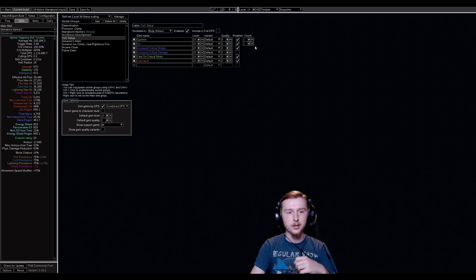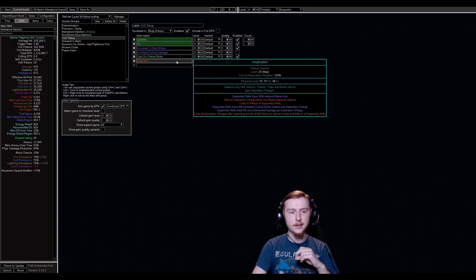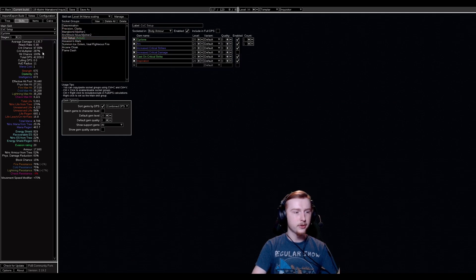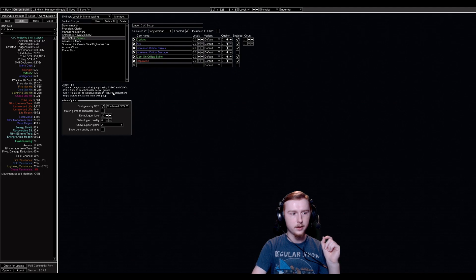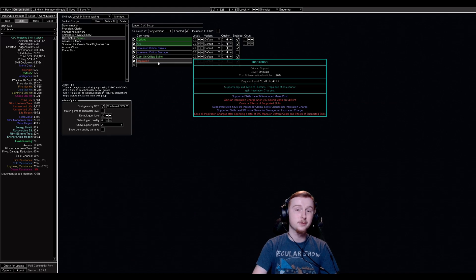Then we're going to have a cast on crit setup — this is just the five-link version. We're going to have Cyclone, Arc, Critical Strikes, Cast on Crit, and probably Inspiration. This helps with mana cost and fills out crit chance a bit more. However, Inspiration does not work if you manage to get the mana cost of Arc and Cyclone both to zero where it costs no mana — Inspiration will not work. So you may be unwillingly running one less damage link. If you notice the Inspiration charges aren't working, you have too much reduced mana cost and can simply drop Inspiration for any other support.